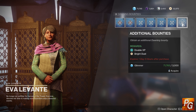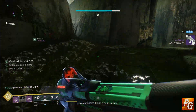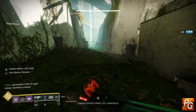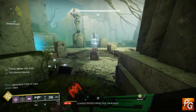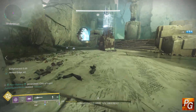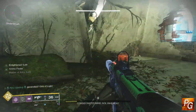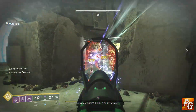Eva also offers farmable daily bounties — again, I assume it's like the others: spend 3,000 glimmer and get 10 bright dust. So during the Dawning, if you do both weekly bounties from Eva Levante, both from Shaxx, both from Zavala, and both from the Drifter, you can get 1,600 bright dust per character per week. Multiply that across all three characters and you're getting 4,800 bright dust per week. That is optimal farming. If you also do 20 of the additional bounties, you can grind out 5,000 bright dust each week while the Dawning is active.